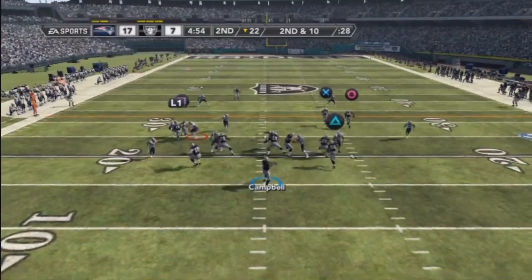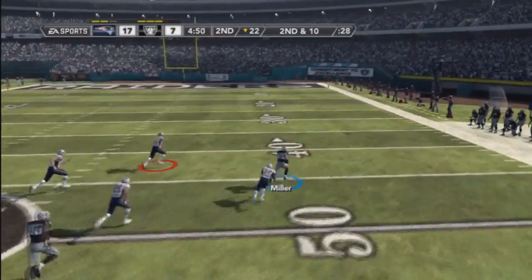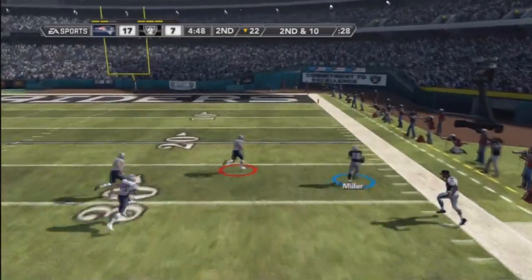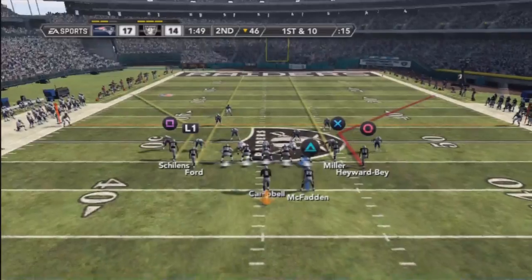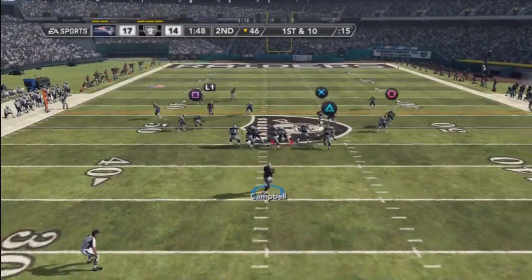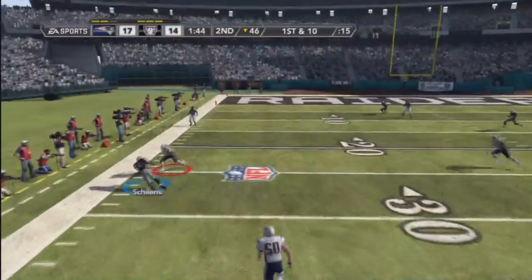Now to break a zone here, you want to streak one of the tight ends — as you can see here, it kills zone coverage, doesn't matter what zone it is. Also the slant outs as well — as you can see here, right here, wide open for a nice rocket catch.